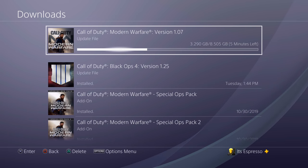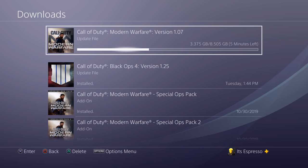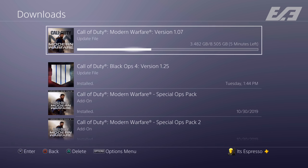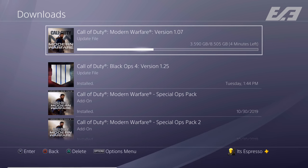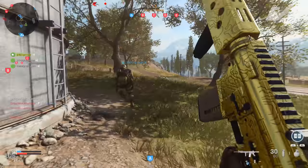So here we are — the first major tuning pass of the year for Modern Warfare. Late last night at around 3:30 AM Eastern Standard Time, update 1.07 went live across the board for the game. It was roughly 8.5 gigabytes in size and with it came a ton of things including fixes, adjustments, and tuning as well as new content, all of which we're going to break down here in this video.